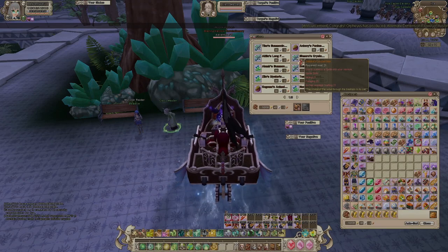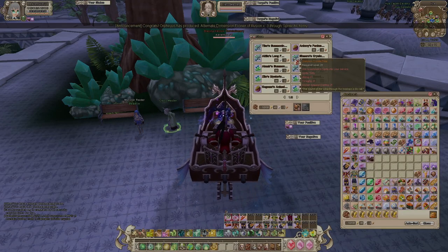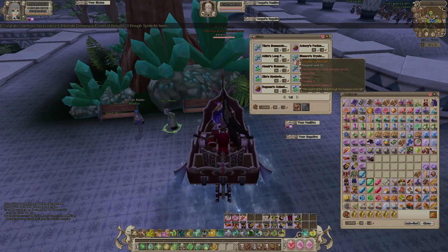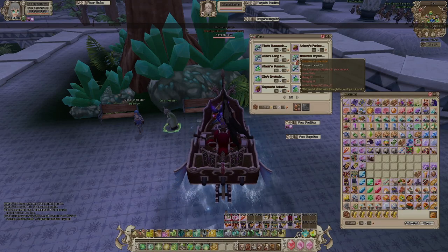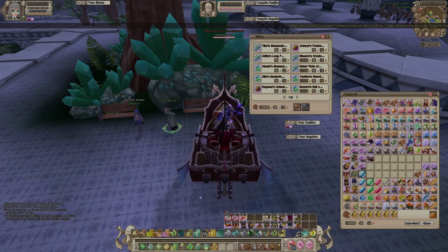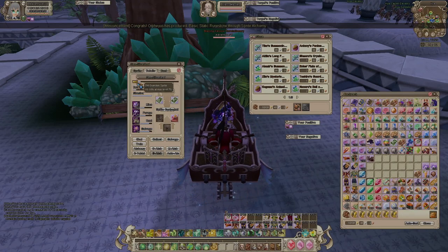After releasing the level 6 sprite, come back to the class master and buy the level 21 sprite. By the time you've leveled a sprite to 20, you'll be ready for the level 21 tier. Level 21 sprites max out at level 50, then you upgrade to the next tier which caps at level 70.